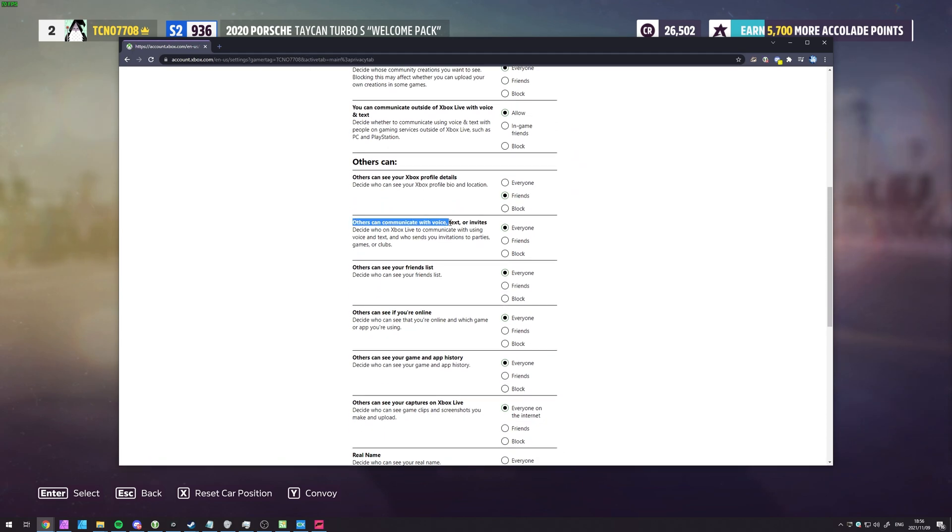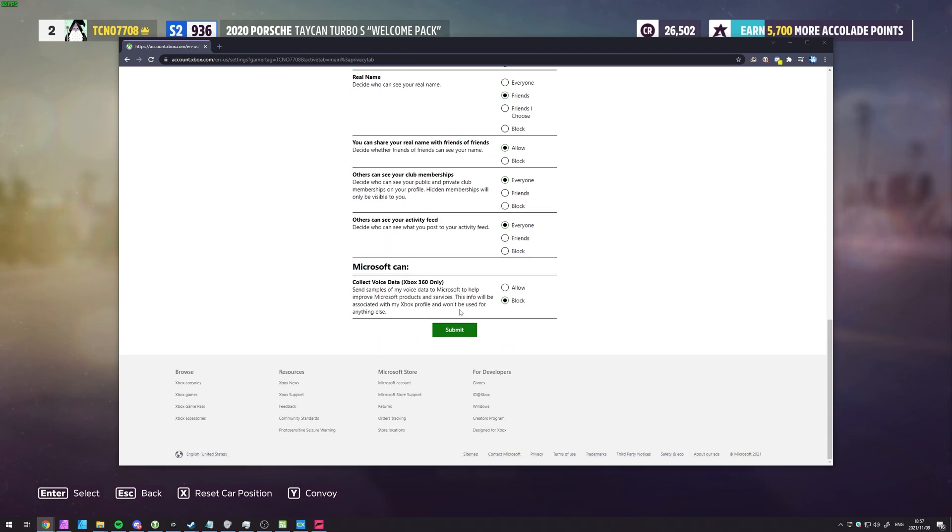Down here, under 'others can communicate with voice, text, or invites' — decide who on Xbox Live to communicate with using voice and text, and who sends you invitations to parties, games, or clubs. We're more interested in voice and text here. You can change it from everyone down to just friends, or block if you'd like a completely silent game. I'd usually put this on friends if you'd like to hear people talking to you in-game who you have as Xbox friends. I don't think this works with Steam friends — they need to be friends with you on the Xbox platform. When you're done, scroll down to the very bottom and click submit.